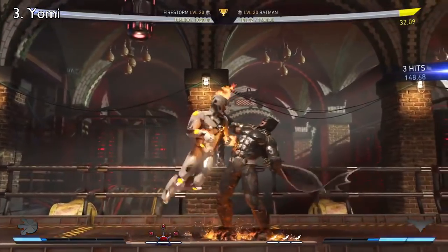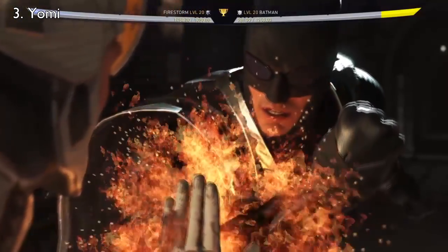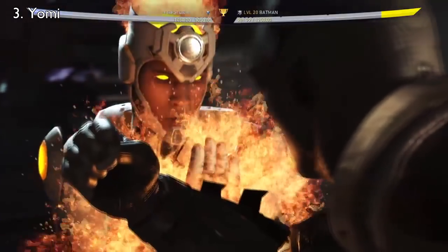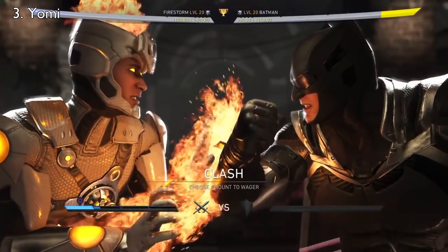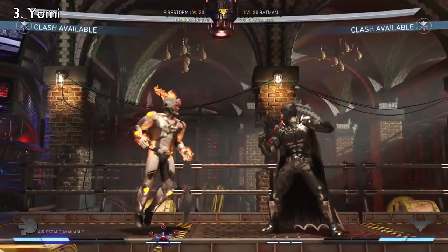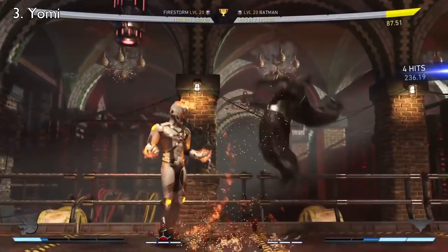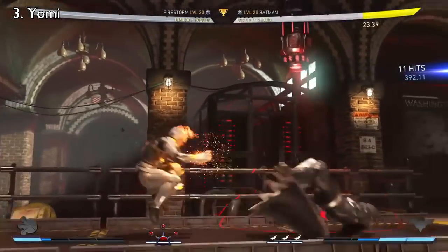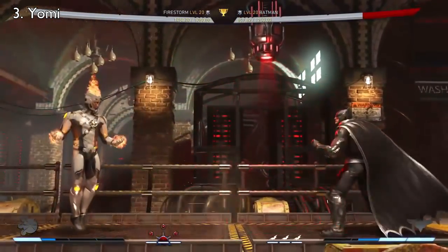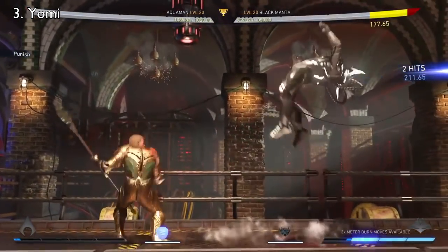As Firestorm, your opponent will likely clash the moment you activate level 3 trait to reset the neutral and leave you with an added trait bar. Opponents pretty much do this all of the time. You can instead choose not to activate trait and continue the combo. If they decide not to clash, they took more damage and you still have trait. If they do clash, they reset the neutral, but you still have trait. You can play a very similar mind game to the Flash example you just saw. Maybe you know your opponent is going to clash the next combo no matter what — you can choose to do a single hit into bounce cancel to net yourself a guaranteed punish.